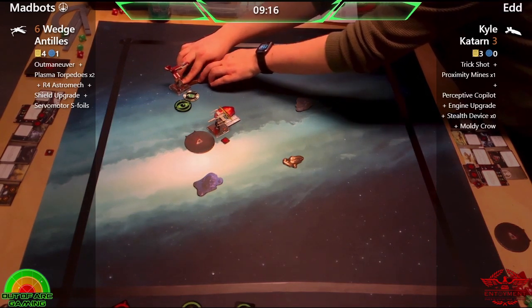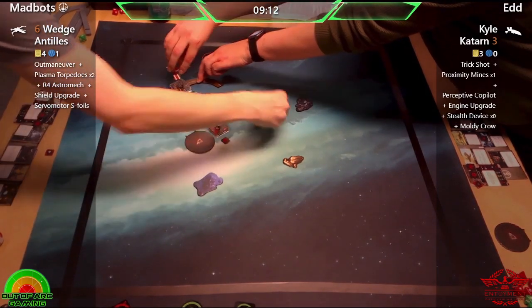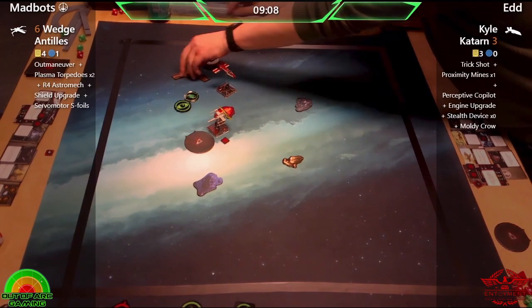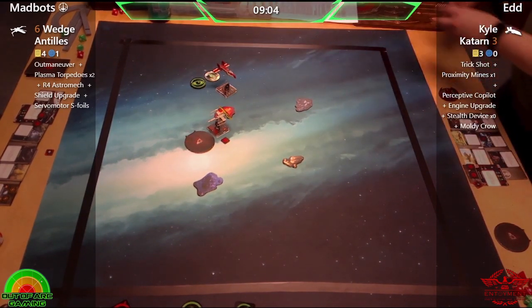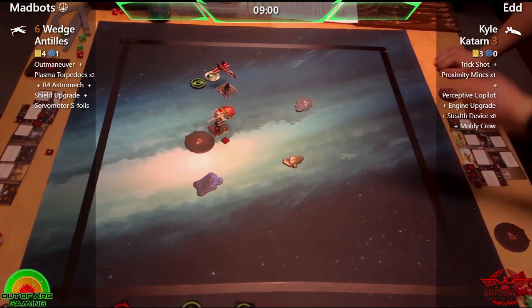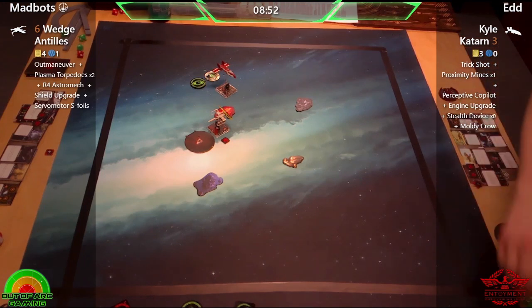That HWK is just circling its prey — it's so brutal. But it's really nice when you see a ship that is initiative three doing so well against an initiative six. I know it's partly due to Mad Bots clipping that gas cloud, but you still have to be in the right position to take advantage of that, and Ed really is capitalizing on it right now.